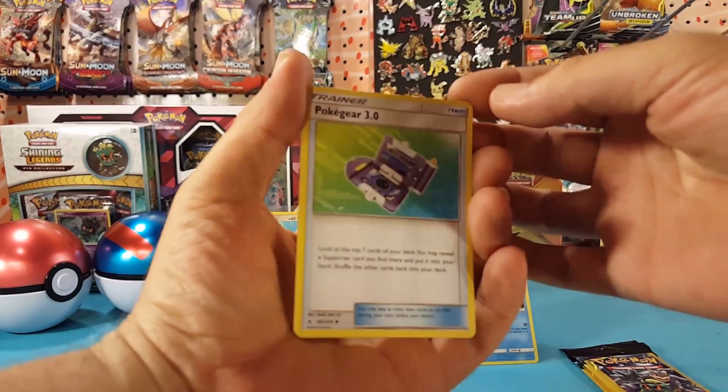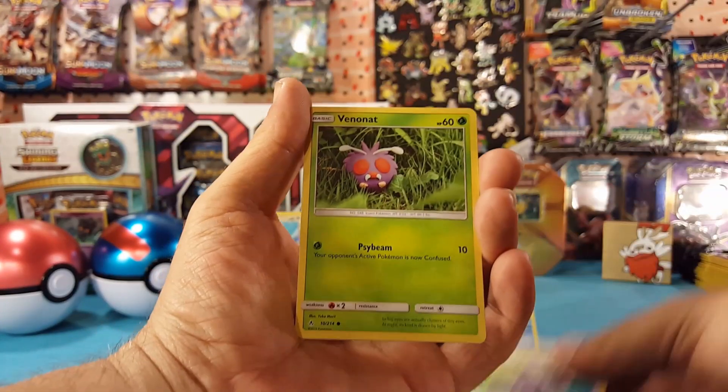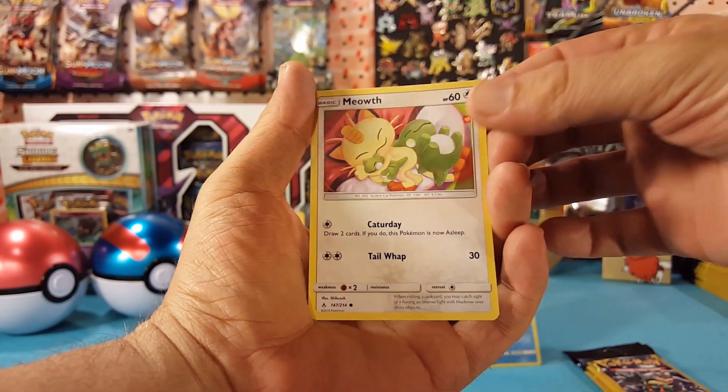Next pack: we have Pokegear 3.0, Venonat, and a Meowth. Down to the last four packs — let's see if we can get something better than a reverse.